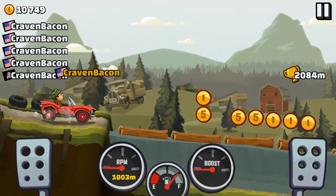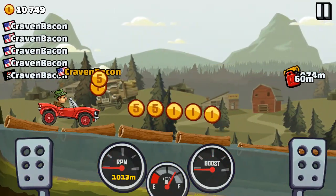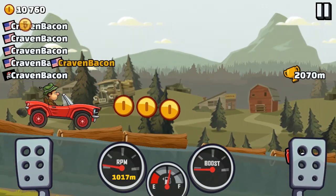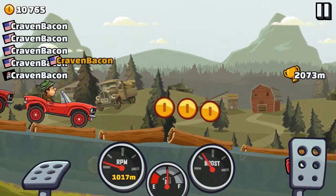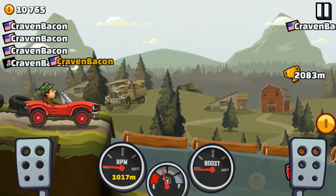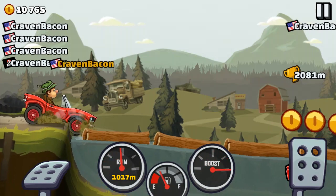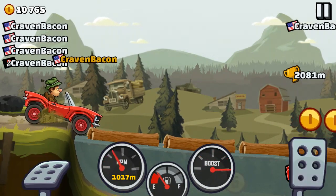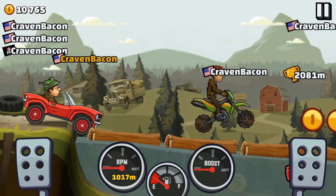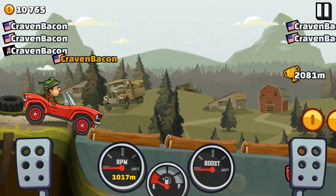Yeah, here we are. You see how there's like a missing coin right here in the middle where my front car is? You see how the coin is under the logs? I guess the game accidentally messed up and put the coin down there at the bottom of my screen. I don't know how that happened, but yeah it's a little coin glitch. That's about it for this video guys, later.